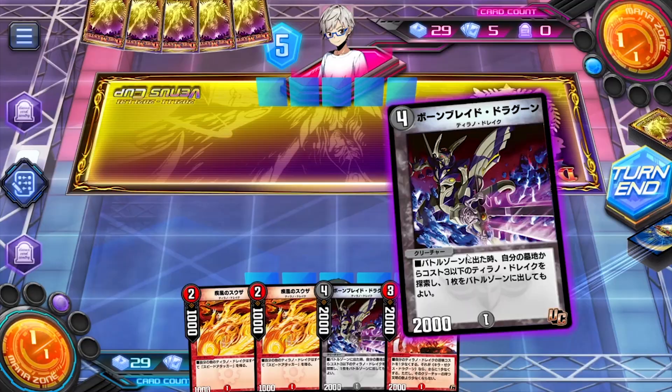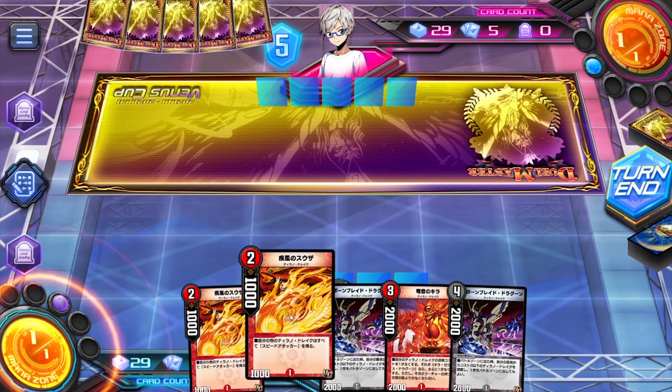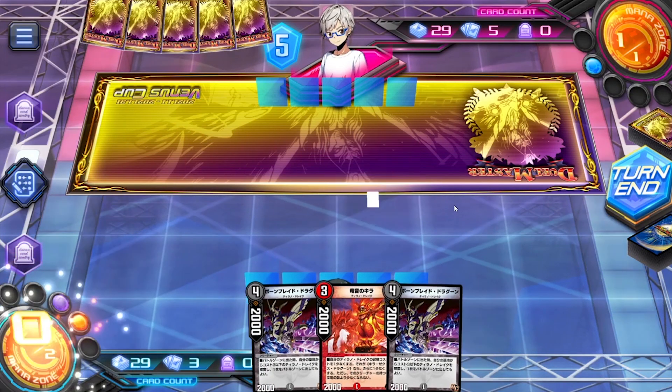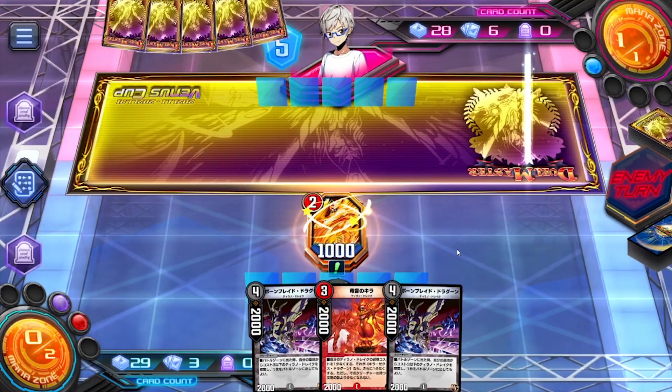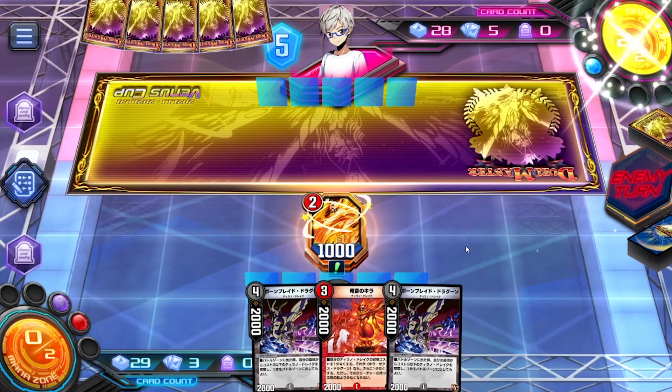Oh no, this guy's playing Aqua Surfer — our worst enemy. I think we charge one. Because even if he kills one, we just get him back, right? Yeah, this guy's amazing. So you only need one, really. Although if you have two, they give themselves Speed Attacker.